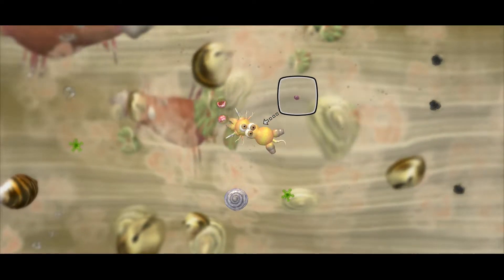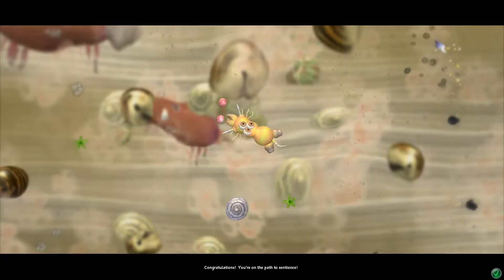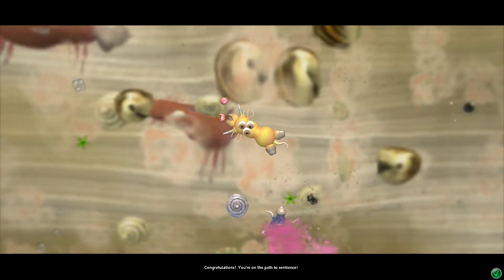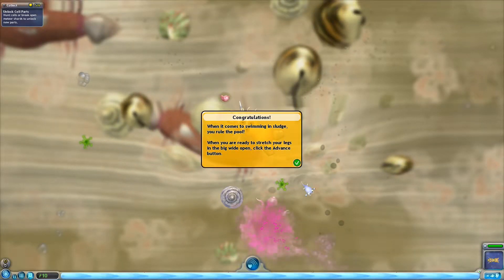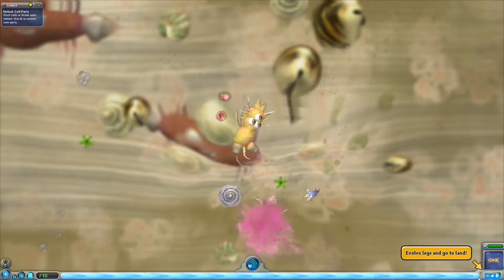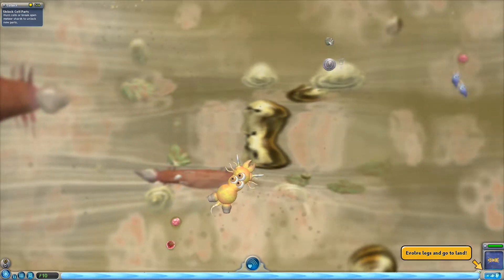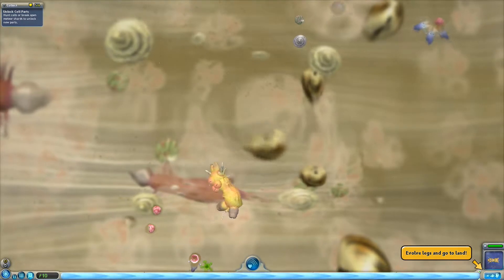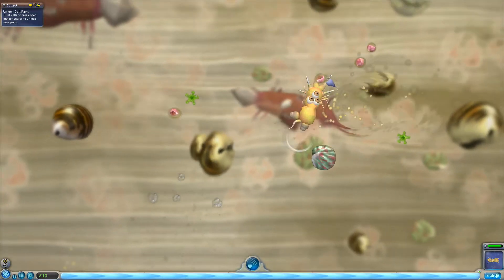Oh, what's this? A brain? A cell with a brain. Congratulations, you are on the path to sentience. When it comes to swimming in sludge, you rule the pool. When you are ready to stretch your legs in the big wide open, click the advance button. So that is this button right down here. And looks like if I really want to, I have one more cell part to collect. And you know what? I just might do that.